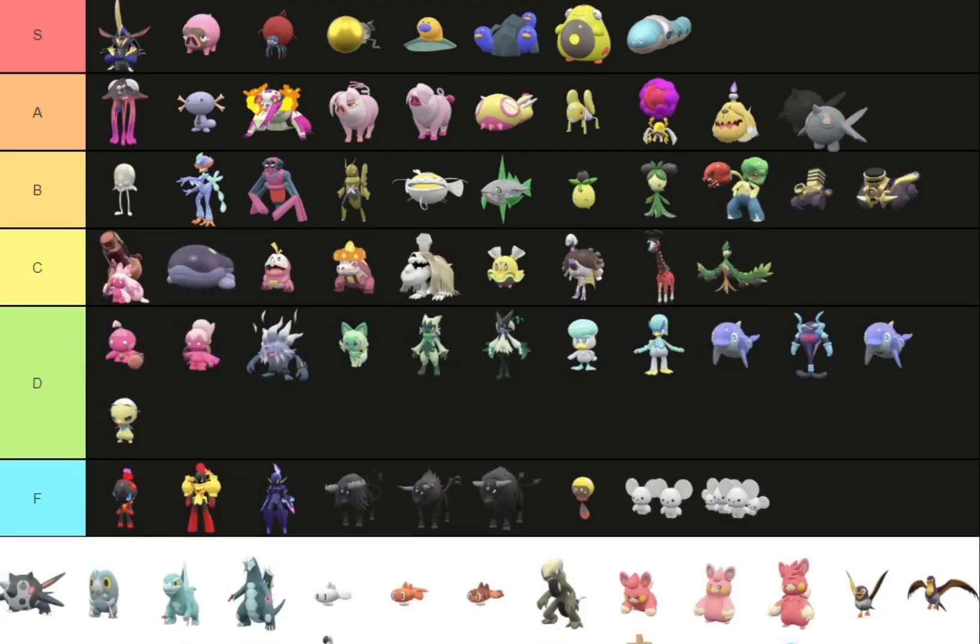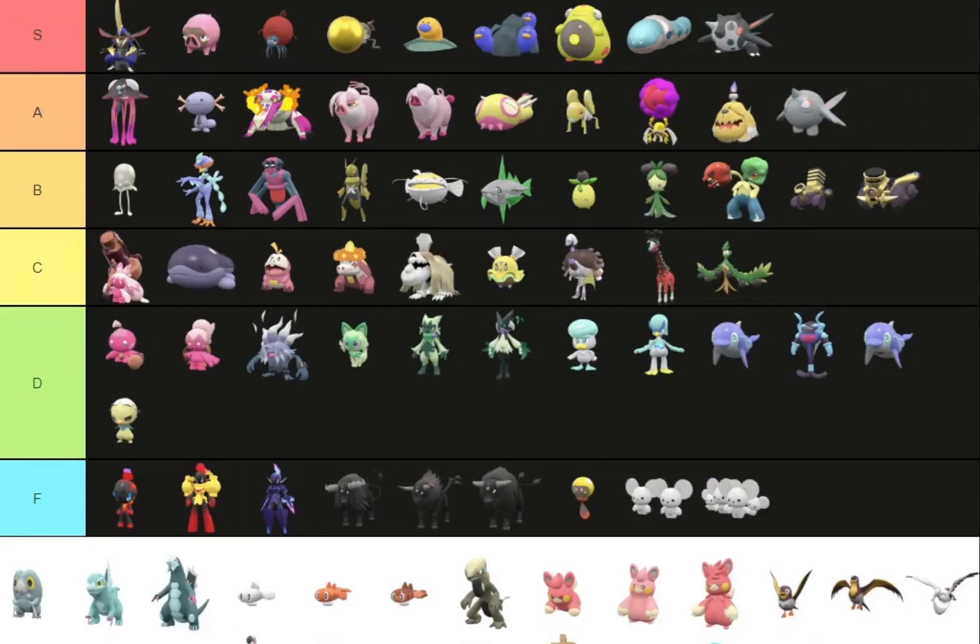Cetoddle is really good — I love Cetoddle. Cetitan is going in S tier. All the orange on the black and the gray — so good with Cetitan. Cetoddle is alright, it's just the darker shade of black is what gets me.